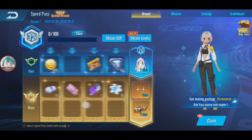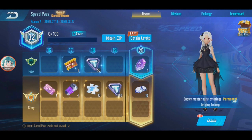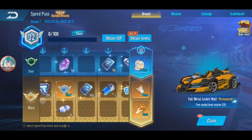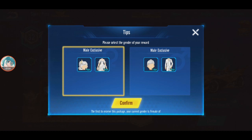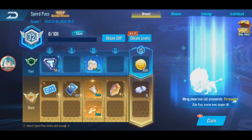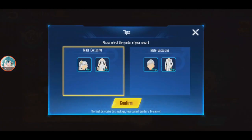This is three days after I bought the speed pass. I'm at level 32 now. Let's claim everything. I'm going to take the costume — I'm not sure if I want it for the male or female, but since I'm using the Meeku avatar, maybe I'll take it for the female this time.